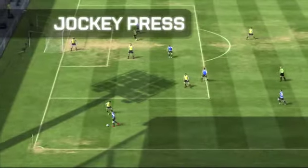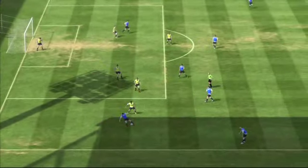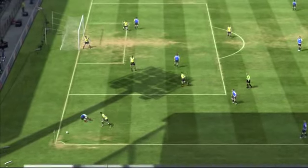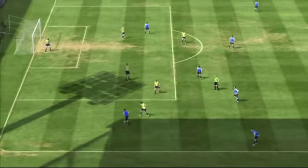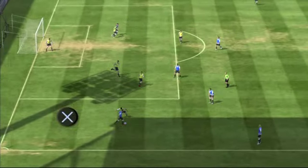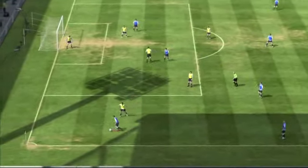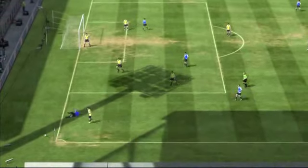Then there's the jockey press. If you want to jockey the attacker and be able to hold him off without committing to a tackle, try using jockey press. To perform a jockey press, press and hold the X button and the L2 button. Once you feel you're in a good position to move in and tackle the ball-possessor, release the L2 button.